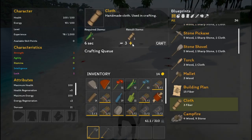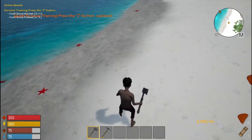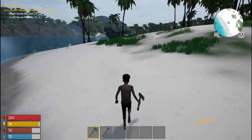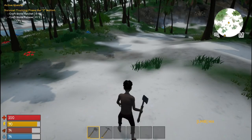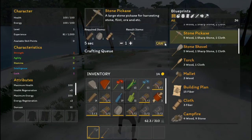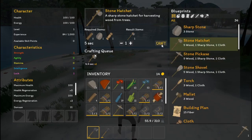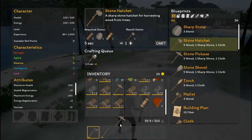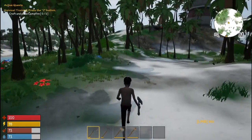So collect cloth — how do we make cloth? Three plant fiber. Let's craft three of them. There's a lot of crabs over here — I do hope they respawn. Yeah, this is a fairly flat area up here. Craft a stone hatchet, craft a stone pickaxe — okay, stone pickaxe coming up, stone hatchet.